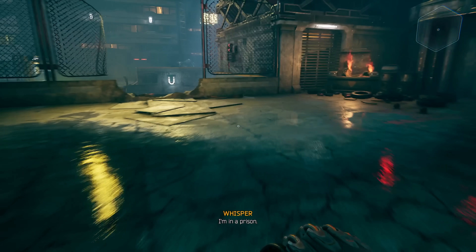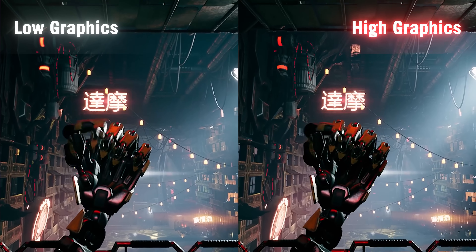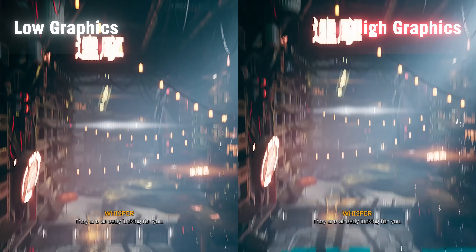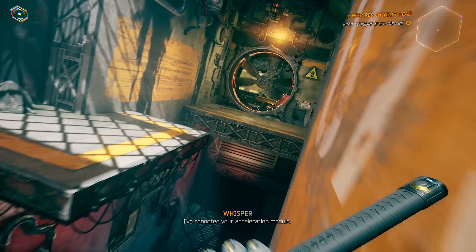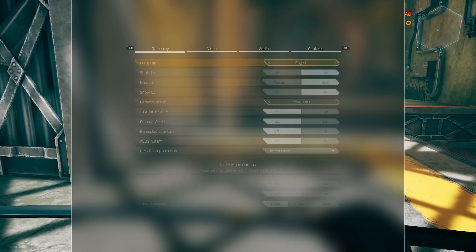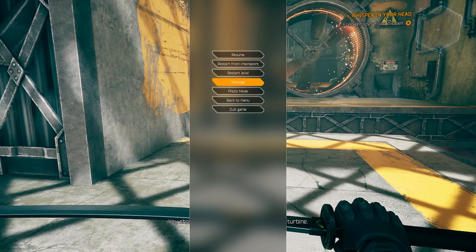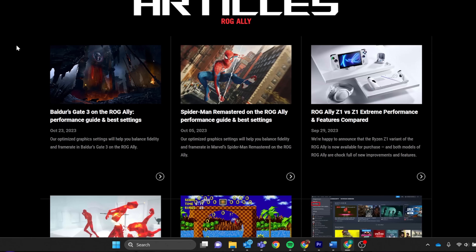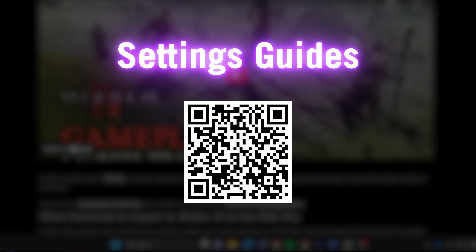A lot of games will perform great on the Ally right out of the box, but if you find a specific game that's a bit choppy or stuttery, you may need to tweak its settings for optimal performance. Turning your graphics preset down to medium or lower might be a good idea to get better performance, especially on a compact screen like the Ally's, where the difference between medium and high might not be as noticeable. If your game supports FidelityFX Super Resolution — or FSR for short — this is a great way to boost performance as well. I recommend setting it to quality or balance if you want the game to feel a bit smoother. You can also find optimized settings for many popular games on the ROG website.